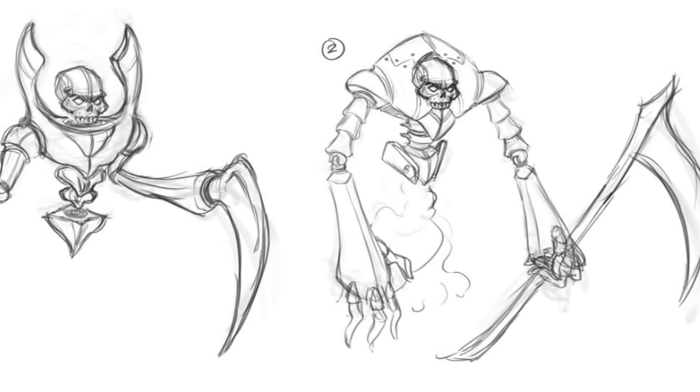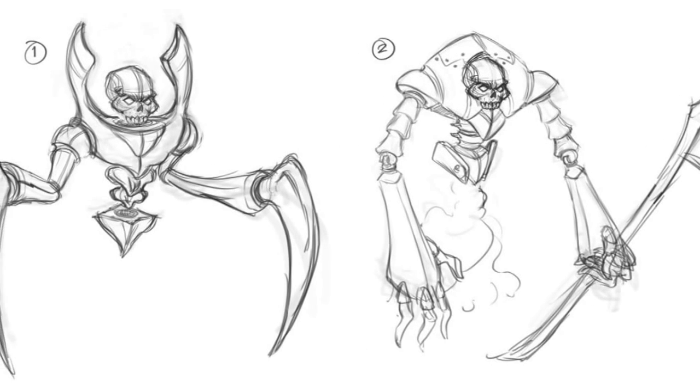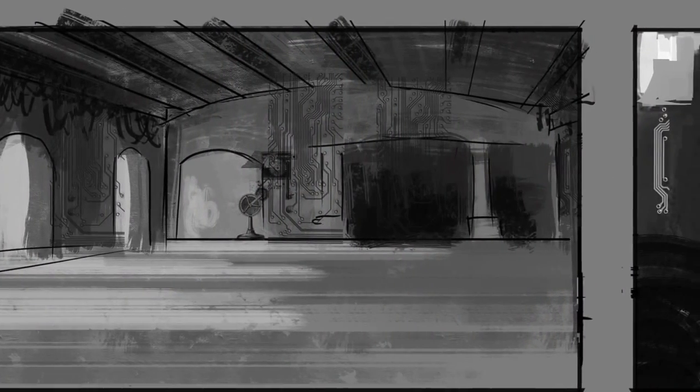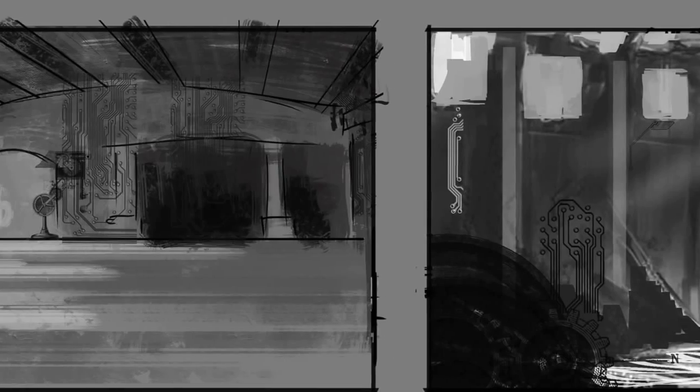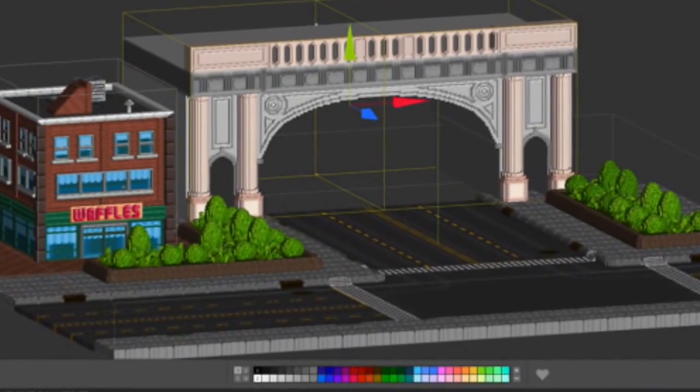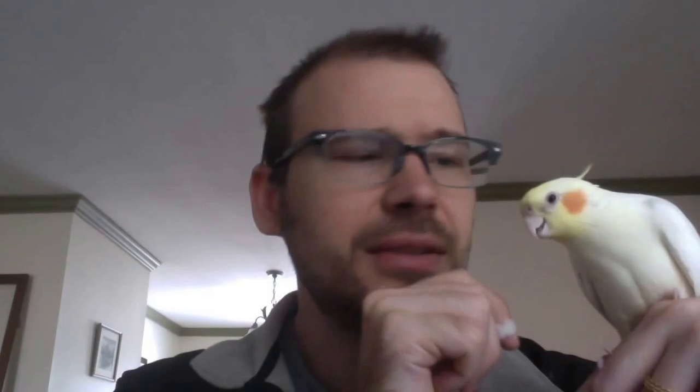We're also working on another design for a robot — this is a Grim Reaper robot, and this is kind of a first pass at where we are right now. We got some background concepts that we're putting together, and these are really early, but I like the direction we're moving in. Hopefully we can get these built out in voxel form as well so they look right with the characters.